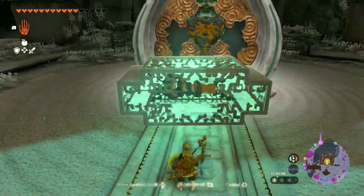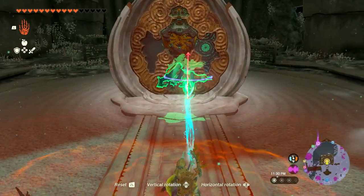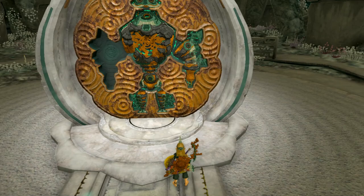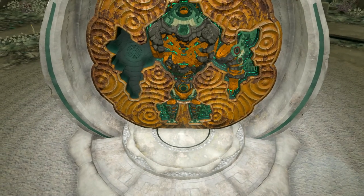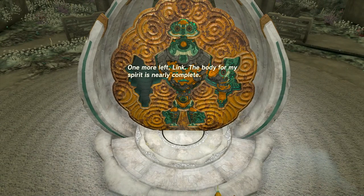Put it down, break it, place it right about there — and that's the first arm done. Just one more piece to go. Minaru says: 'One more left, Link. The body for my spirit is nearly complete.'